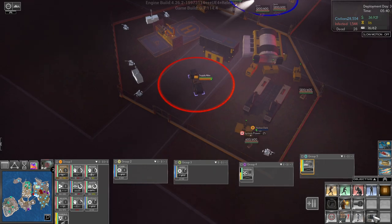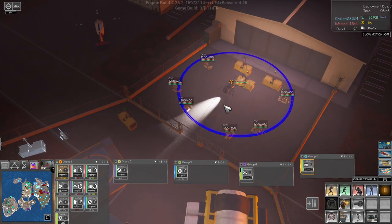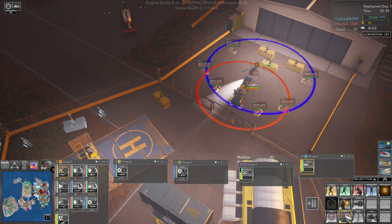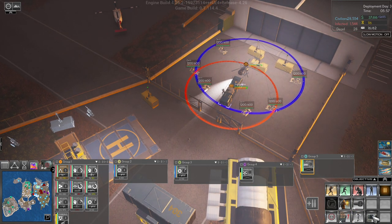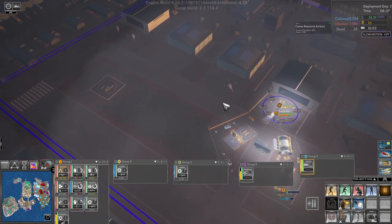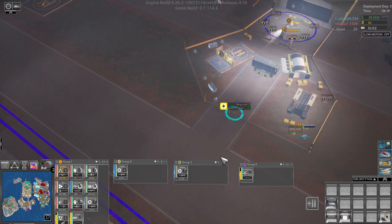Our supply Atlas still can't build this. Let's try and pick it up, come in here and set up, and see if we can build those now. Nope - we can't build those things. That's very annoying. Well, let's open up - we'll put this Atlas into group one.